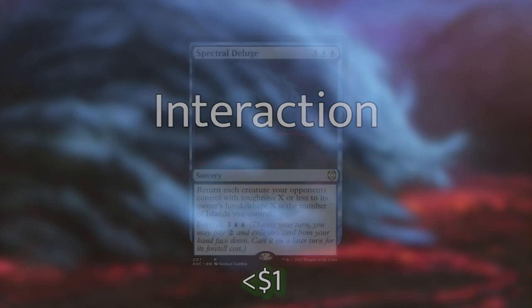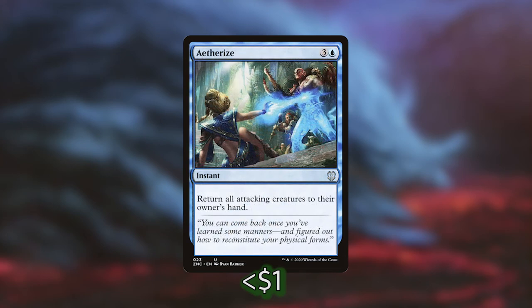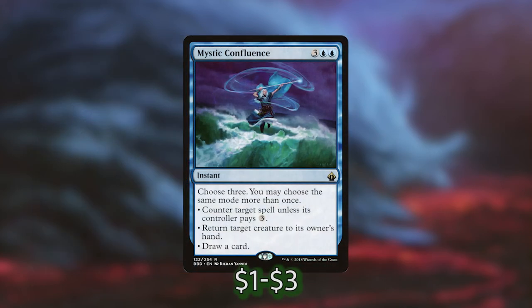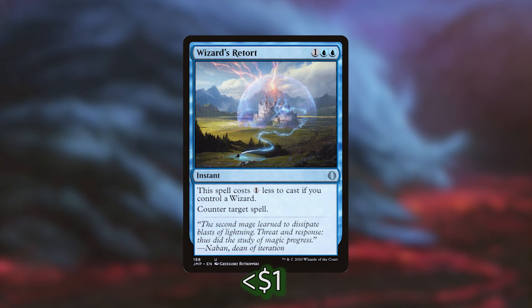Now let's go over the ways we have of interacting with our opponents. We've got a couple of board wipes: Spectral Deluge for four blue blue returns each creature our opponents control with toughness X or less to its owner's hand, where X is the number of islands we control. We can also Foretell it for one blue blue and then pay two mana later to cast it — paying three mana to bounce most of our opponents' creatures is so good. We're also playing Aetherize which can bounce all attacking creatures to their owners' hands. For counterspells we have Counterspell, Familiar's Ruse where we return a creature to our hand to counter a spell, Mystic Confluence which has multiple modes and we can choose three, Negate which is a really good catch-all non-creature counterspell, and Wizards Retort which is essentially a second copy of Counterspell as we mostly have wizards.